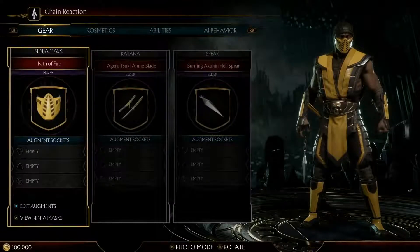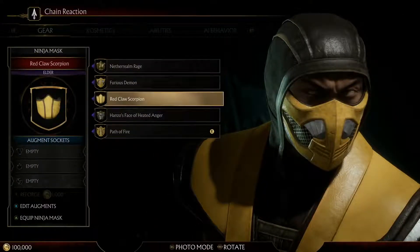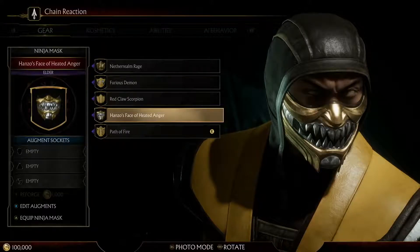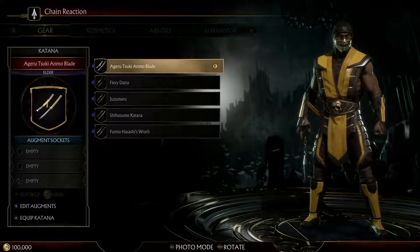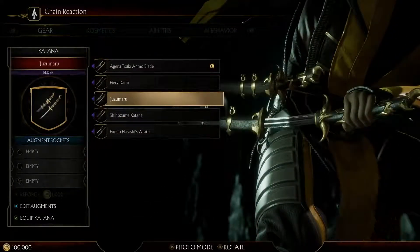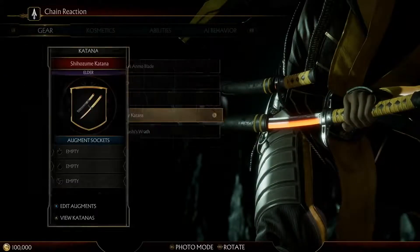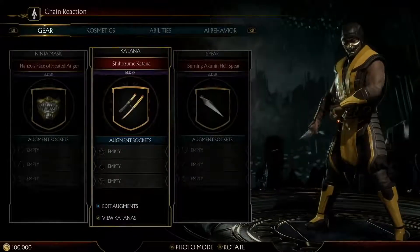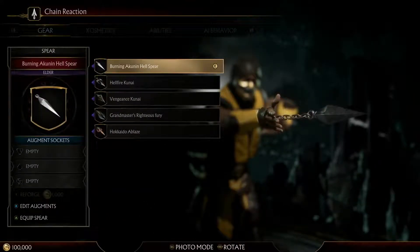Every fighter has three costume pieces. You can see Scorpion — they're changing the mask here, picking a new one. You can actually program these with different attributes. We're swapping out the spear, or the katana, for a new one. And of course, Scorpion's iconic spear can be swapped out for a new one as well.